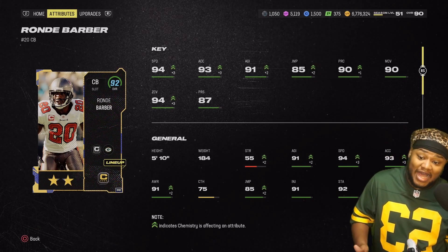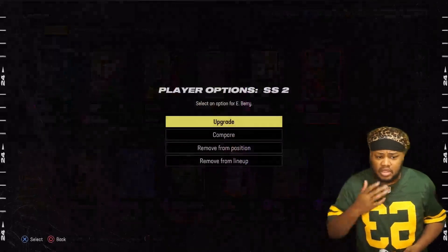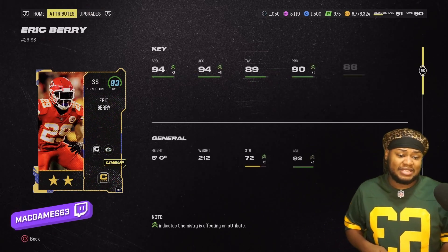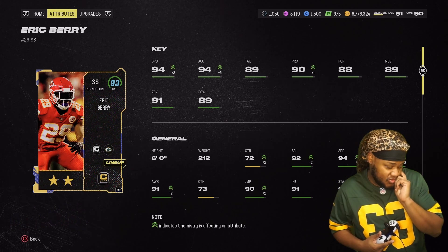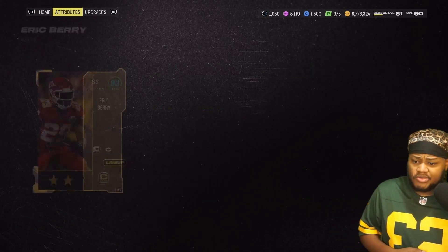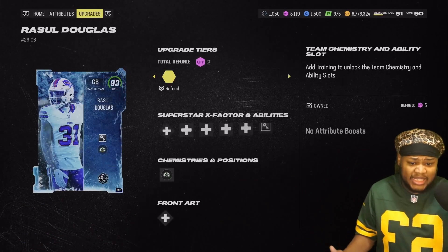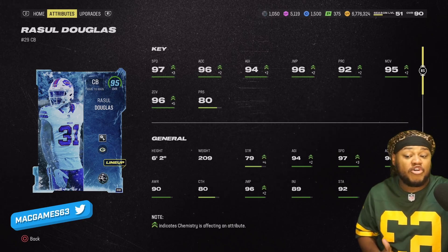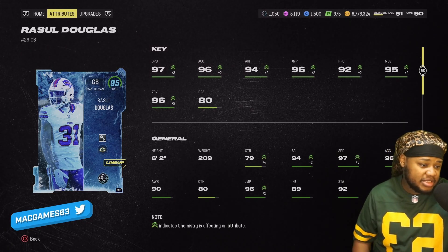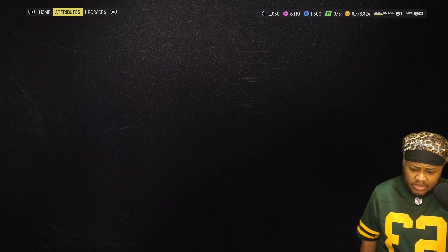Rondé could have 95 speed if I take one off of Eric Berry and put it on him. Let's do that because Eric Berry isn't really utilizing that 94 speed. Rondé with 95 would be really nice — he'd be right there with Rasul. Rasul Douglas on the theme team will be 96 speed with the zero chill strat adding another element. 97 speed, 96 acceleration, 95 man, 96 zone with the boost — really good card.